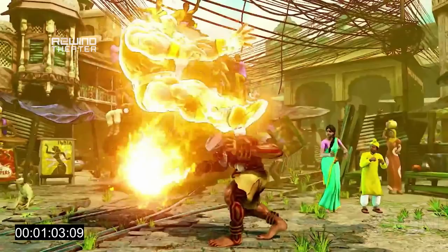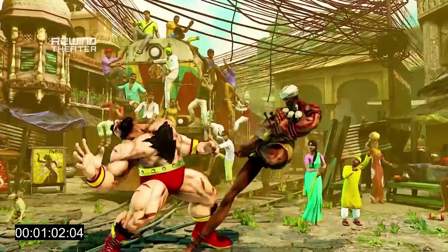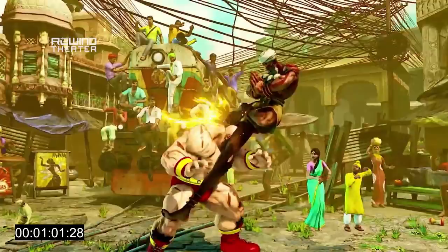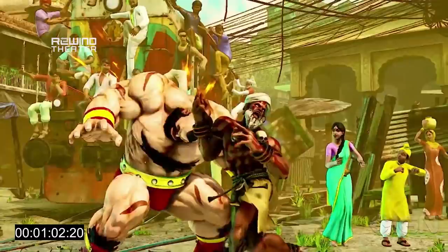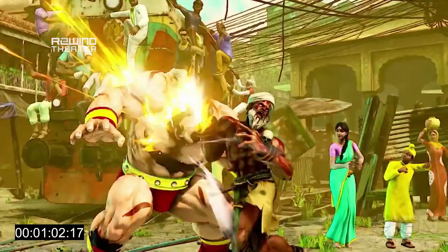And here's a running theme with Dhalsim — he's able to cancel out of this back strong into a special. In Street Fighter V, you'd be surprised how sparse special cancelable normals really can be. Like you'd think that most things would be cancelable, but a lot of things aren't. So you're going to see that Dhalsim seems to have a lot of special cancelable normals, and that could be significant in terms of how his play style shakes out.